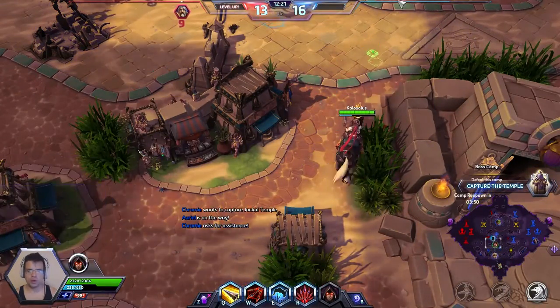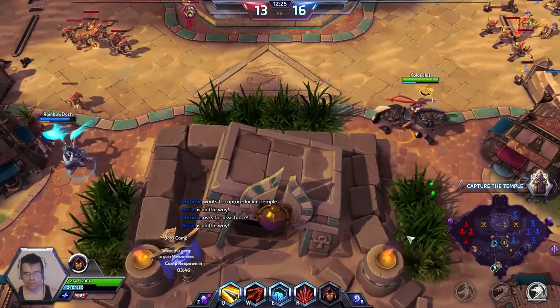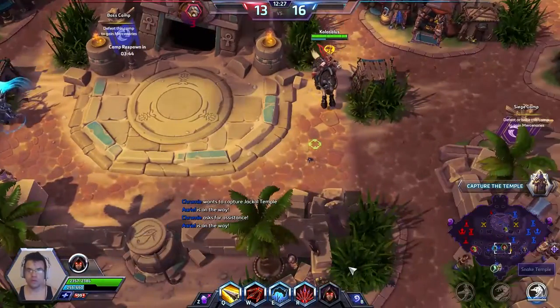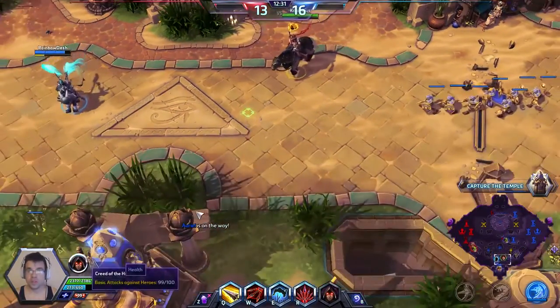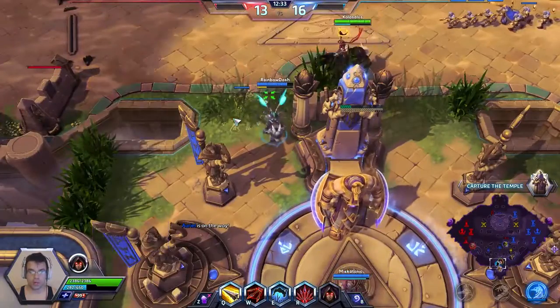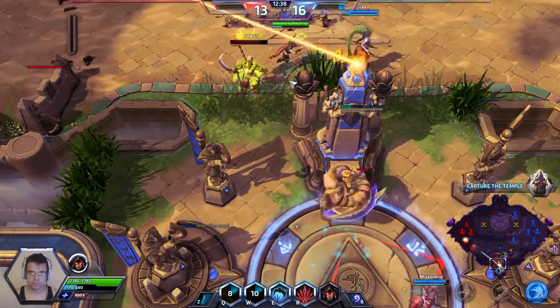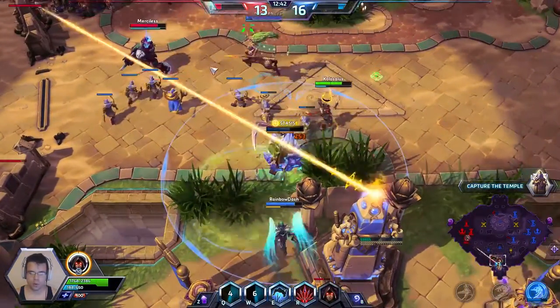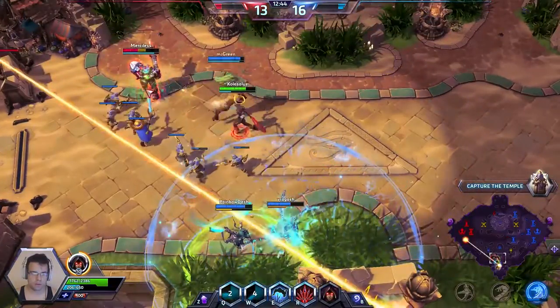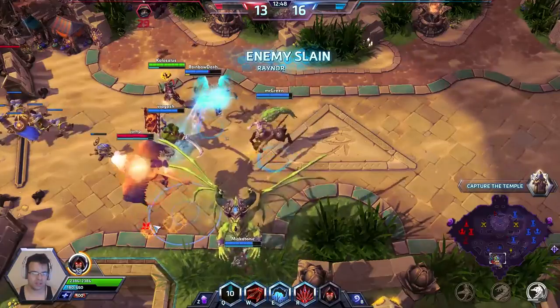We're going to go for Sealing Hatred. So basically what it does: now, each basic attack will give me two stacks of Hatred, which is just really, really good — allows me to stack up much, much faster. But also, the stacks will stay with me for two seconds longer. And there's my quest completing right there — that was like 600 damage or something.